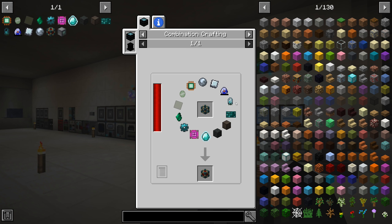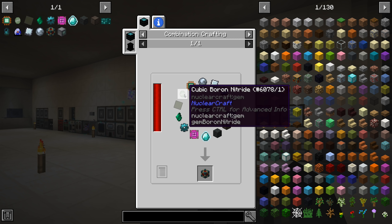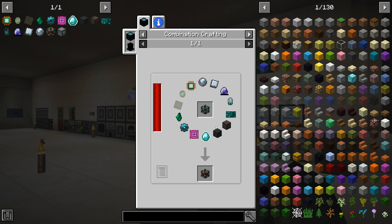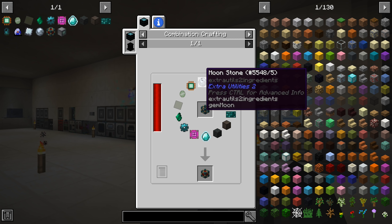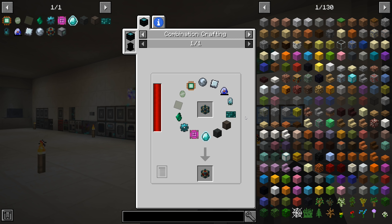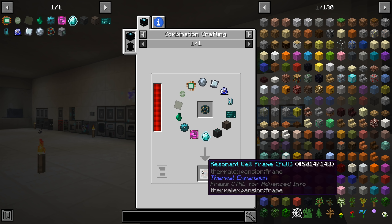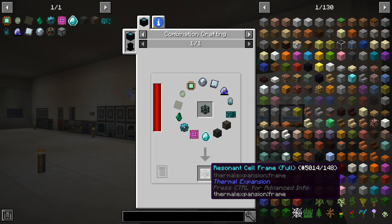Like the cubic boron nitrate - that's going to take a little bit of processing. Anyway, let's start with moonstone. Note though: this recipe contains more than nine items, so it would be impossible for us to make a Plight Energistics automatic recipe for this, so this is most likely going to be a manual recipe. Hopefully we don't have to make a bunch of these resonant cell frame fulls in the future - otherwise we'll have to figure out a way to auto craft this.